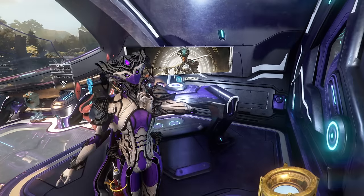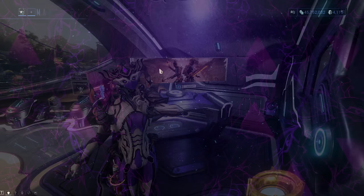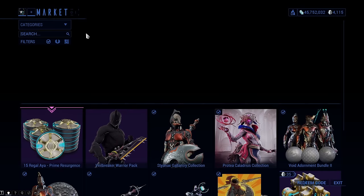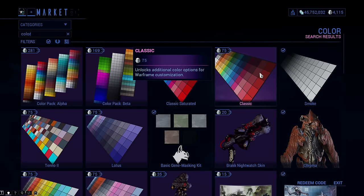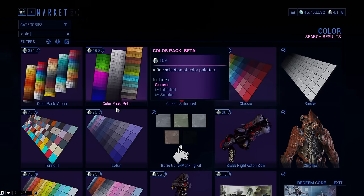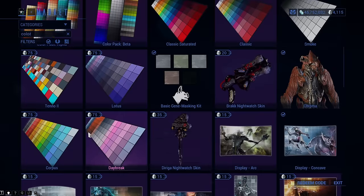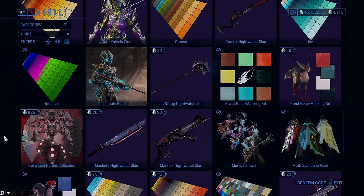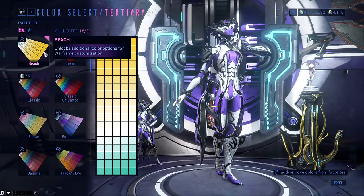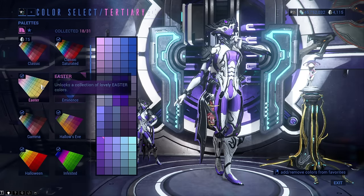Hello everyone, my name is Squad and this is just a short video that will tell you which color palettes you can get in Warframe without needing any platinum. Sadly, most of these color palettes are locked behind events throughout the whole year, so you'll kind of be forced to buy at least something from the market to look good right away. But we won't be looking at any color palettes that are buyable with plat. I will start with the start-of-year event free color palettes and then go towards the end of the year.